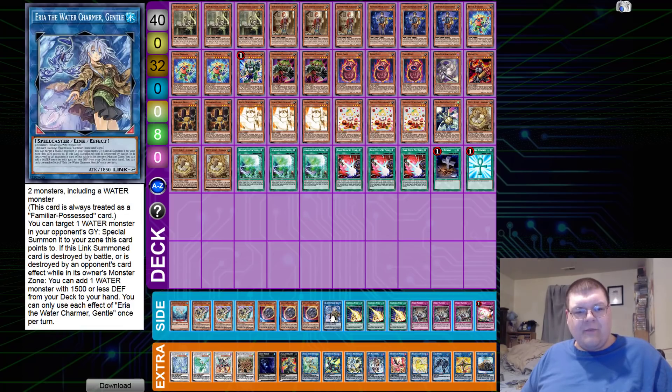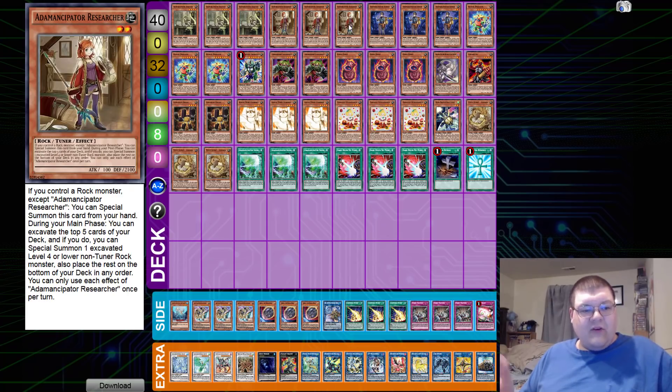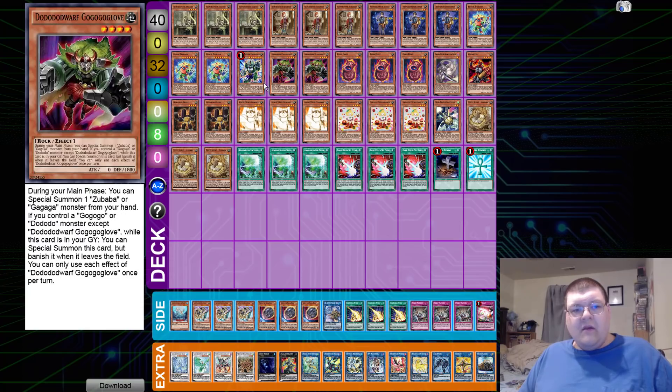We have triple copies of Analyzer — free special summon, free excavate — you guys know what this does. Triple copies of the earth rock searcher: if you control your rock, she beams out and gets your rocks off the top of your deck so you can combo extend. Then we have triple copies of the normal guy who thinks he's the main character in this rocky world, but it's not going to happen.